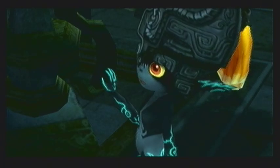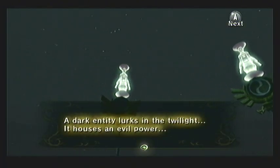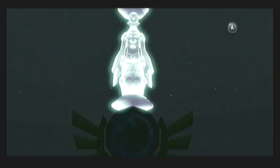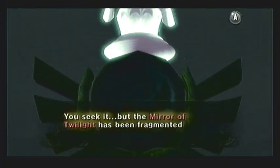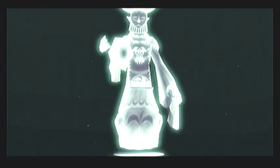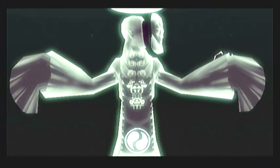You can actually see the symbols for the elements each sage represents on the pillars they're standing on as well as on their garments - the same elements as from Ocarina of Time. The sages explain that there's an evil power within the twilight, and that you are the chosen hero. They go on to say that the sages were commanded by the goddesses to guard the Mirror of Twilight, but this ancient power has been broken into several fragments and scattered by mighty magic.